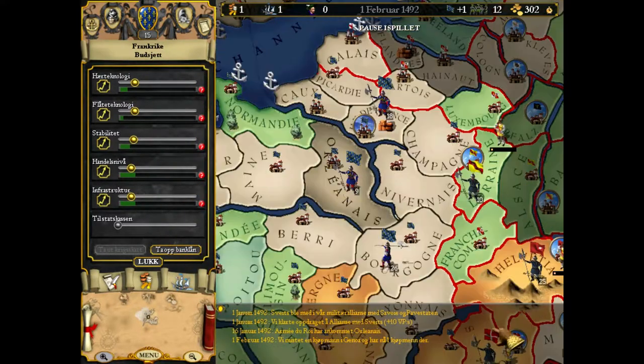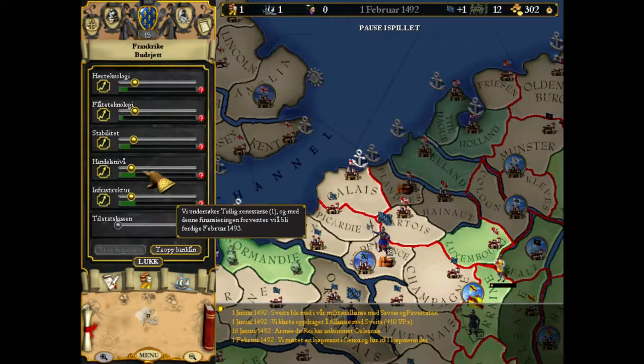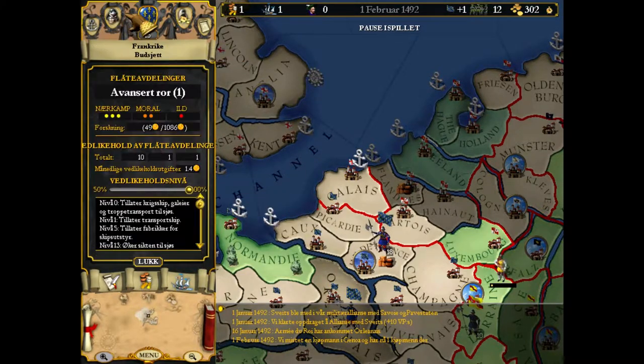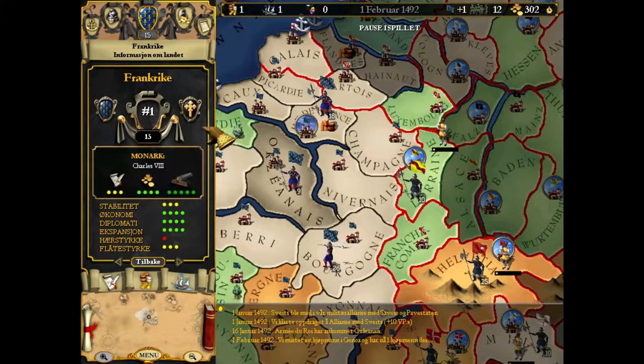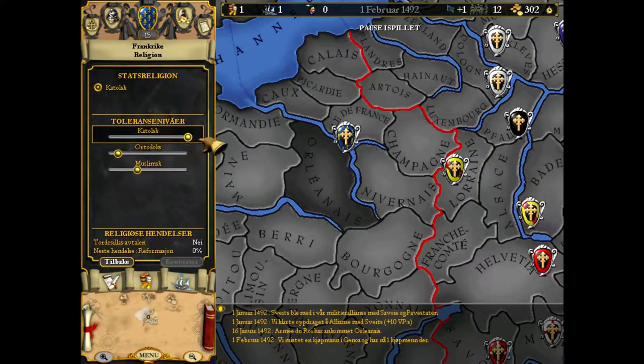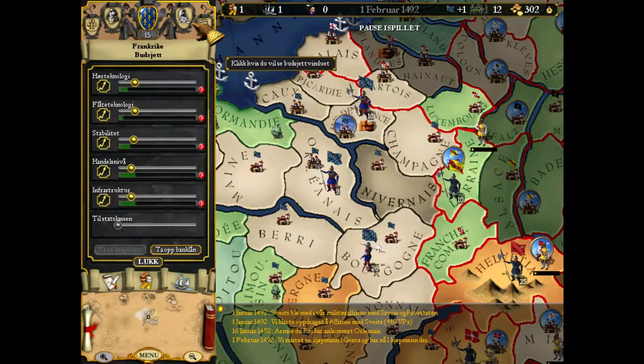We're going to even out these sliders. The one thing that annoys me is there was never a balanced sliders option here. Basically this is the amount of money we invest into armies, into fleet technology, into stability, into commerce, or into infrastructure. Fleet maintenance — going to cut that to the bone, we don't really care. We have our monarch and monarch stats. That's the good thing about France — France has overall a fairly good set of monarchs. You're going to go with the historical ones; they're going to live for the period they actually lived in history. So you know what's going to happen to your country more often than not, since very little is dynamic in terms of that part.